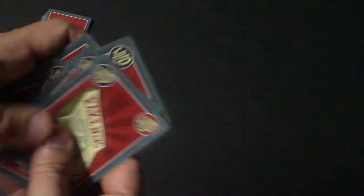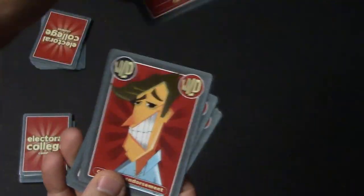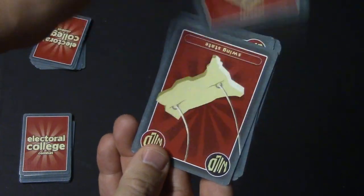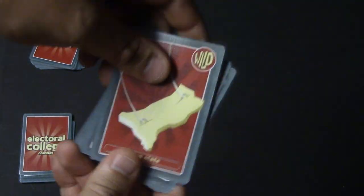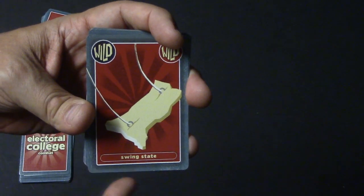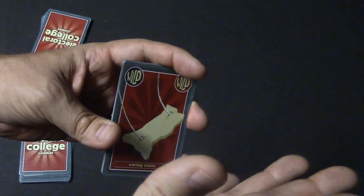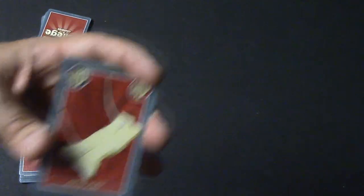Now we come to the wild cards in the game and there are five: fake news, celebrity endorsement, Russian collusion, the recount, and the swing state. These cards are only activated when you're choosing a card to flip up — if you get this card after the card has already been flipped up, it doesn't count.